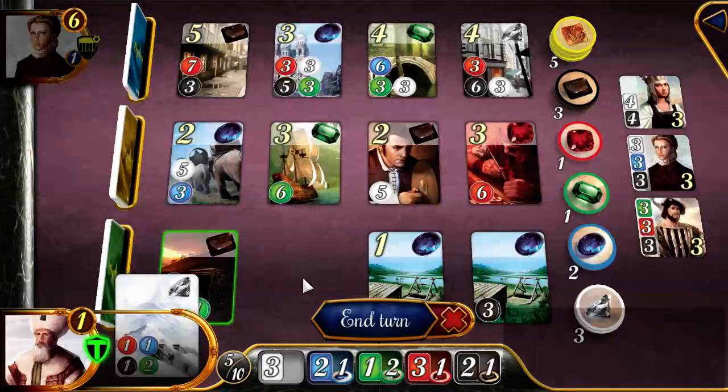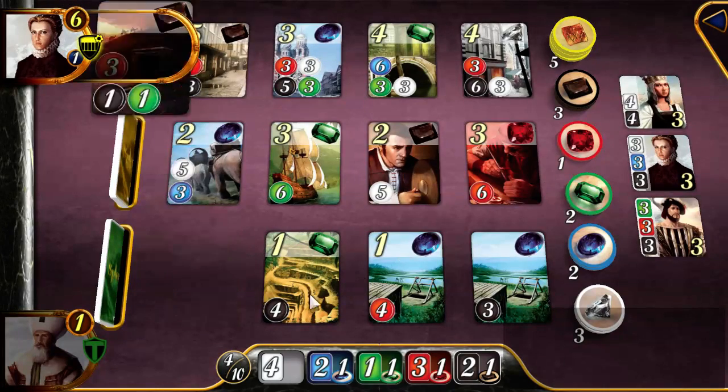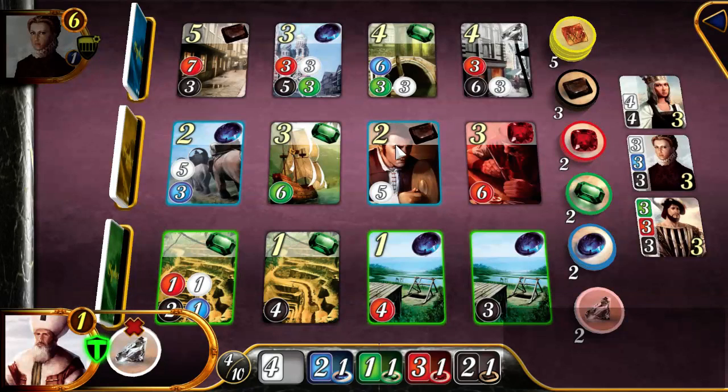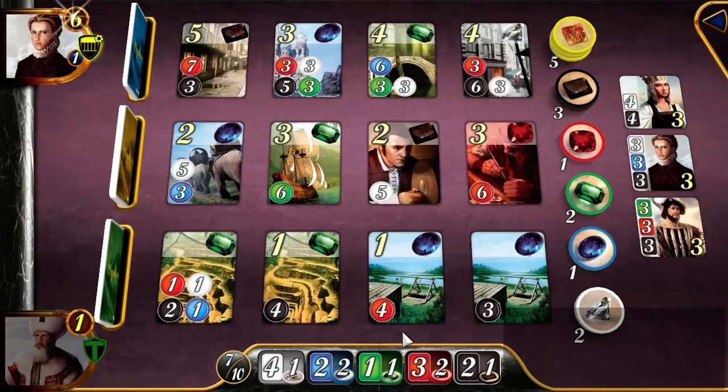I've practically got this one, which is four diamond and four onyx. There's only so much I can do in a single turn. We're gonna grab a diamond so next turn I can get this. Let's grab the ones that are in most demand — to keep my options as open as possible.